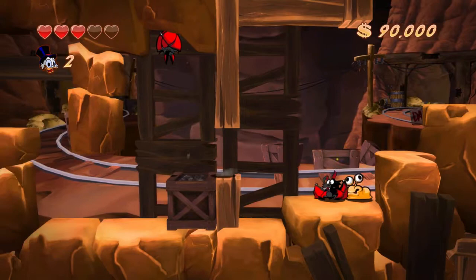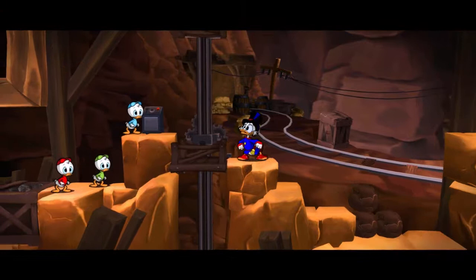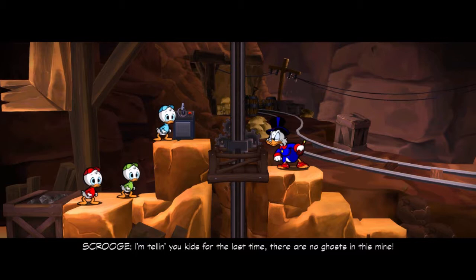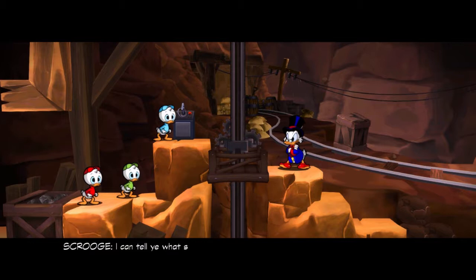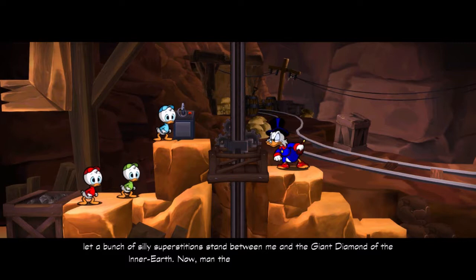Something I really should go over this part is actually the trophy/achievement list for the game. I'll do that after this next cutscene, though. Hey, you found the key! Did the ghosts have it? I'm telling you kids for the last time, there are no ghosts in this mine. Something must have cut the tether line and broke the winch and scared away those workers. I'll tell you what scared them away — overactive imaginations. I'm not about to let a bunch of silly superstitions stand between me and the giant diamond of the inner earth. Now, man the controls and lower away, lads!